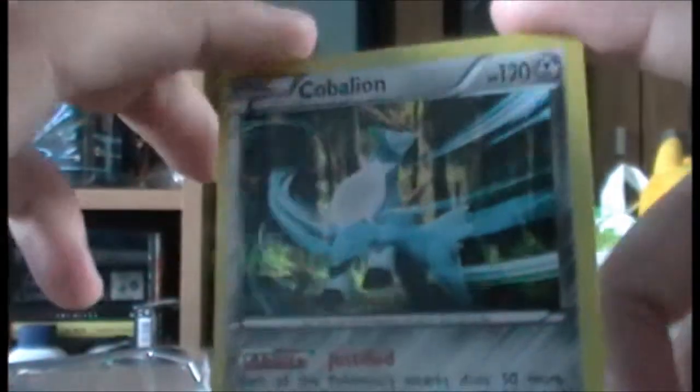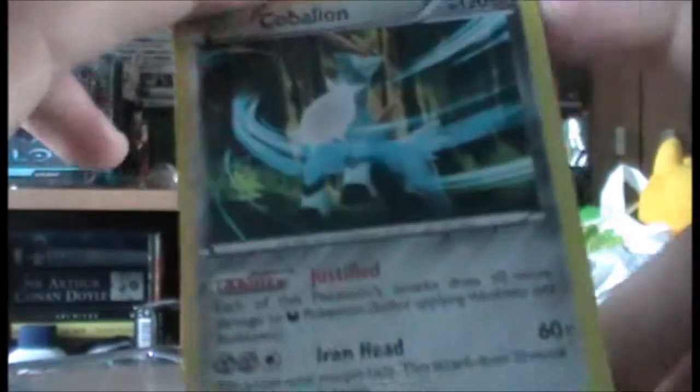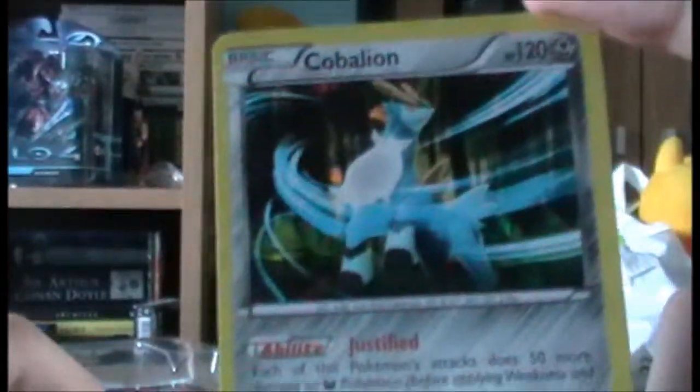Yes, we have Virizion - the Grass one - with 100 HP, so slightly frailer. And the third of the legendary sword Pokemon is Cobalion, possibly my favorite. From the last one we had a different artwork, but we've managed to pull the holo Cobalion from Plasma Freeze, which is very cool. I love Cobalion - it's Steel type. I think most people say it differently.